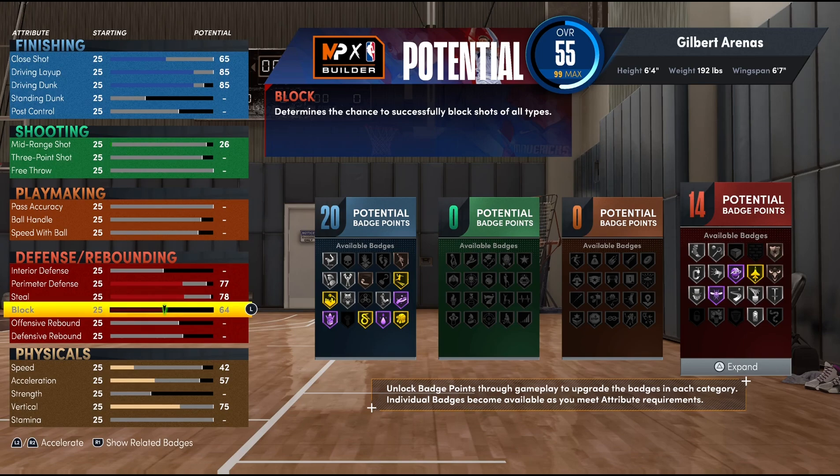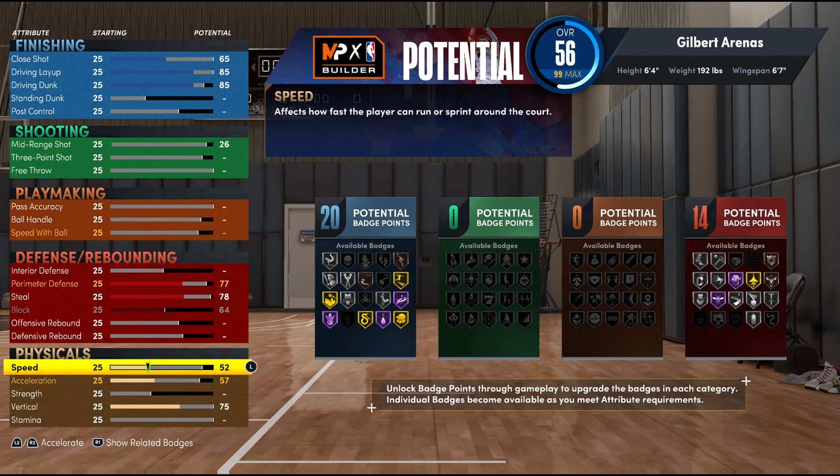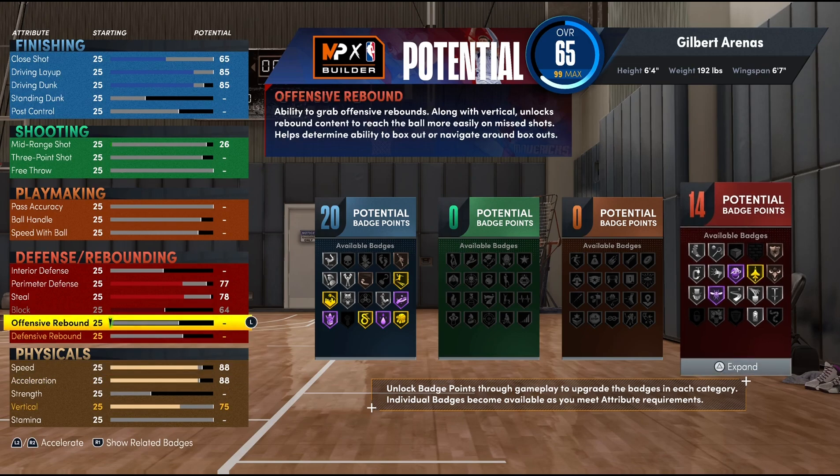If you put the weight up a little bit, you might be able to get that 65 block which is what you need for bronze and silver intimidator, so you may want to adjust the weight by a pound. You aren't the greatest defender on the floor, but you're decent enough. With the height, weight, and speed and acceleration both at 88, you'll be able to keep up with most guards. In total, you finish with 14 defensive badge points. I'd focus on upgrading clamps, interceptor, hustler, and put a little on intimidator because you do need that in this game.